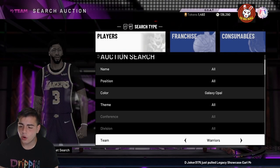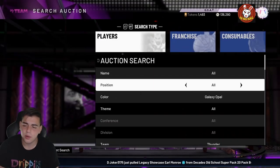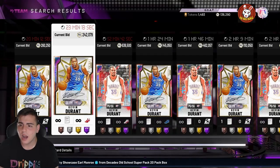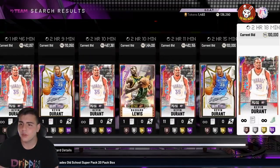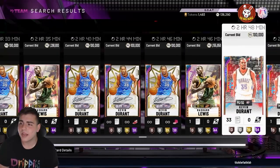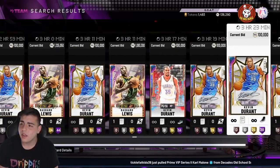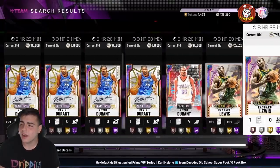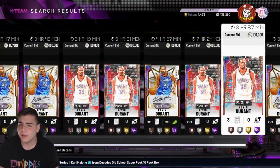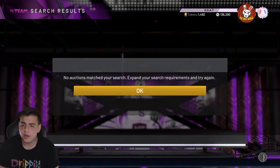We're gonna go over the Thunder filter, like I said I've been using it for a while. We'll go over high tier cards — what you should buy, what you should sell. Here we go — Galaxy Opal Thunder filter enabled. I've got Shawn Kemp and Gary Payton for this filter. Look how many cards are posted from these super packs — Durant and Rashad Lewis are literally all over. I've been trying to snipe for the last hour and haven't got anything, but I'd recommend this filter.